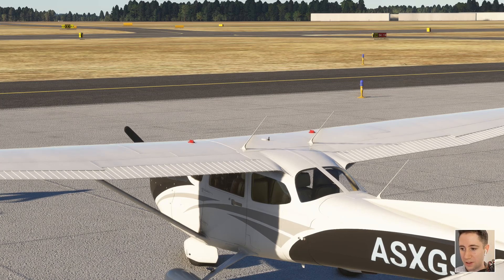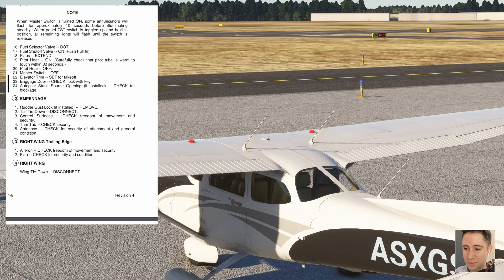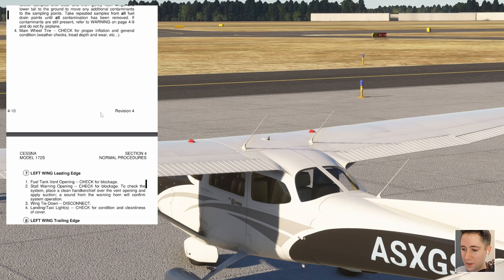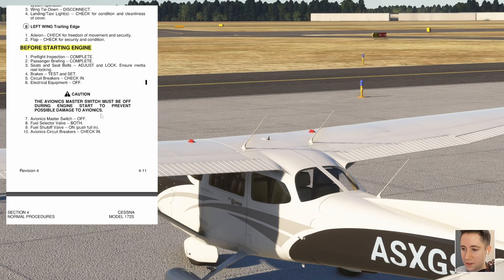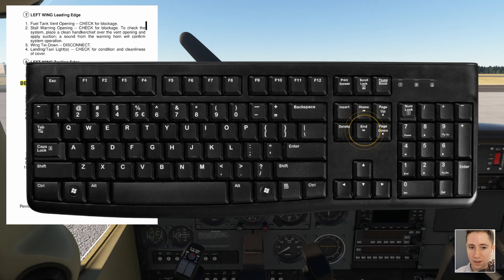So to do that, we're going to skip over on our checklist the pre-flight inspection. Again, we'd never do this in the real aircraft, but for our purposes we're going to focus on the startup procedure. So we'll go back into the cockpit and begin with the before starting engine checklist.